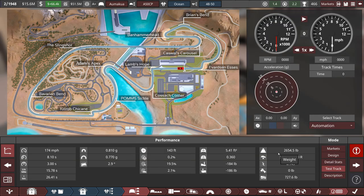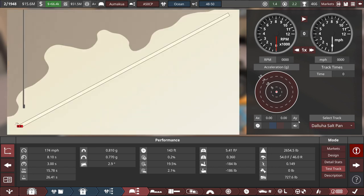We go to the test track — the Delua salt pan — and give this a go. 174... 176... 179... one more... there we go: 180. I will take it — 180 miles an hour.